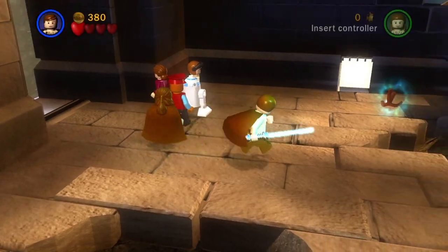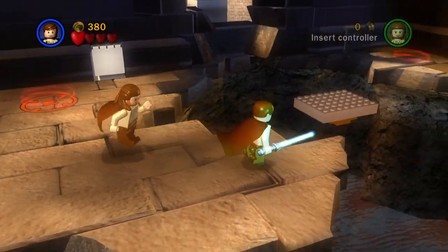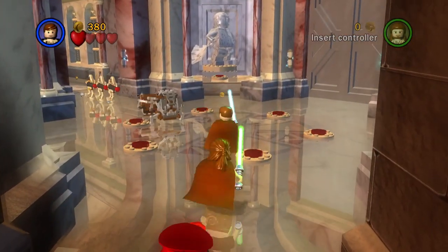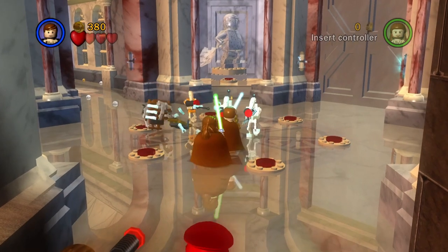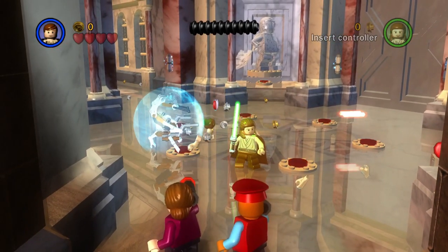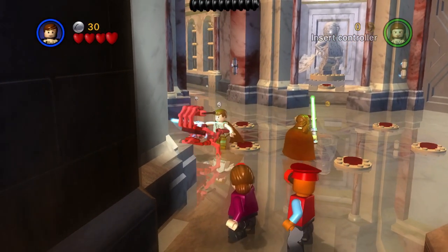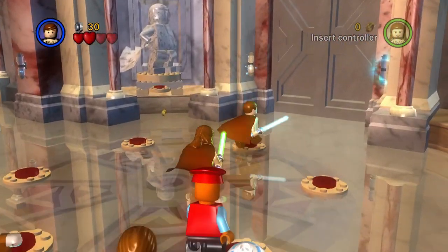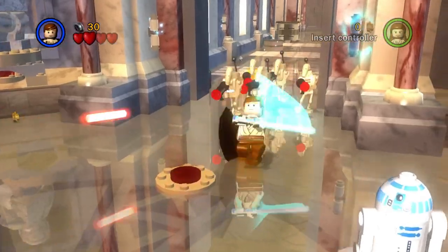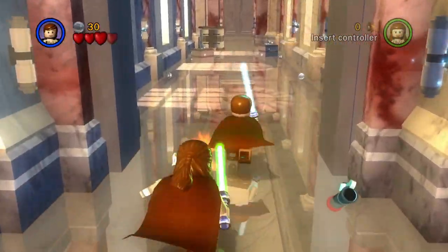Back to Obi-Wan. There's a platform for the Jedi to jump over, a grapple for the Queen and Panaka to get across, Anakin's got the little grid, and R2 can also use the platform. We get rid of these destroyer droids and get everyone to stand on a button, which opens the next set of doors.